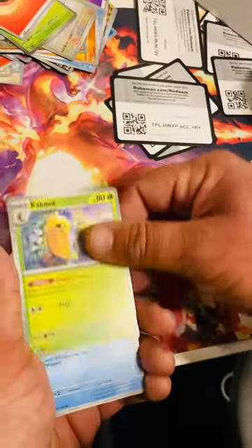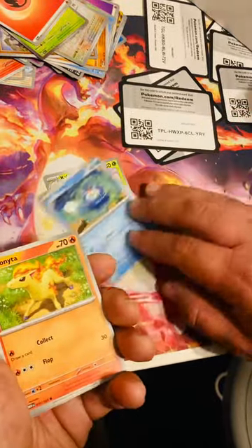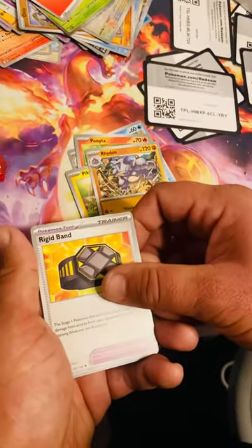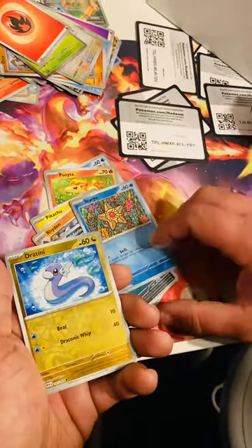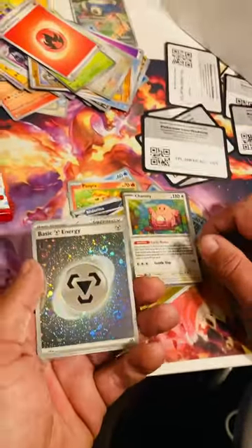Let's see what we got — Kakuna just chilling in the tree, Poliwag just sitting in an old pond — cool as heck — Ponyta. Oh snap, Pikachu! That's pretty right on. Rhydon, Nidorino. Jolteon reverse, Chansey hollow — oh snap — and a Steel Energy hollow. Let's go!